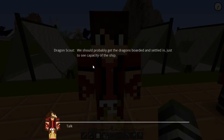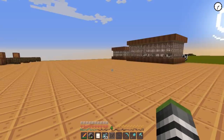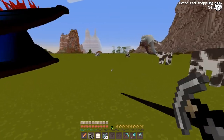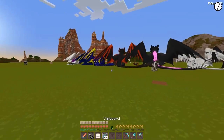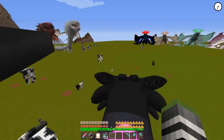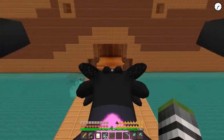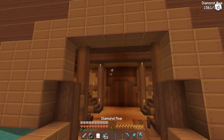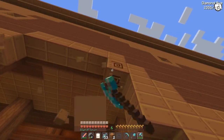Dragon Skip, we should probably get the dragons boarded and settled in just to see the capacity of the ship. Let me grab a few Night Furies just to see if they fit on board. So many dragons! The biggest are obviously like Pyro and Midnight and all those. Let's take Midnight - this was Little Lizard's favorite dragon. I may as well fly - will he fit? Oh wow, he won't fit. We just need to make this a little bit bigger. The Night Furies will be some of the biggest because the Storm Cutters are gonna fly.